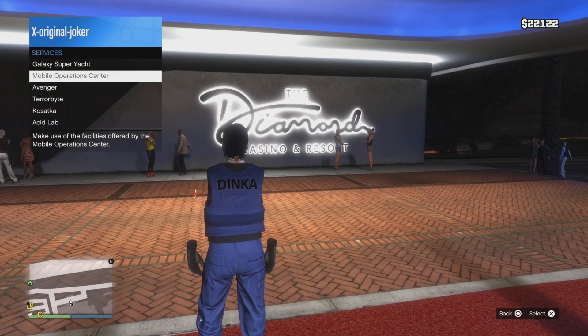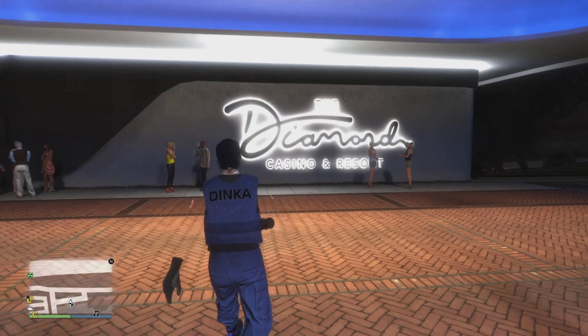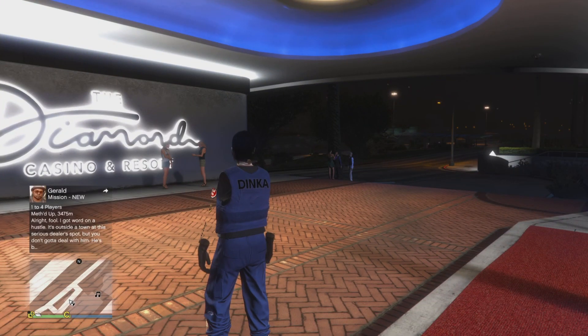Exit penthouse. Call your MOC — request mobile operating center — and wait for you to see it on the map.